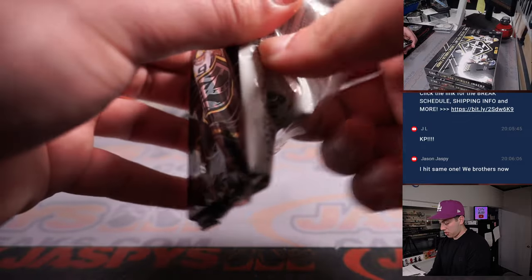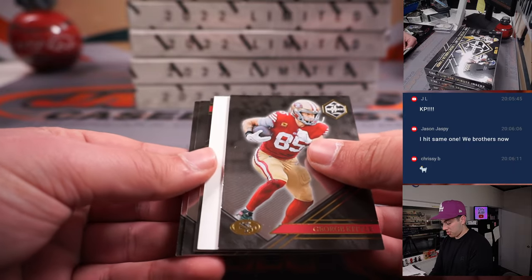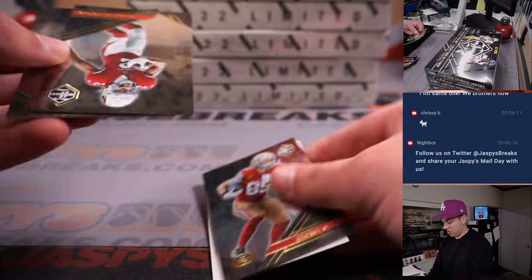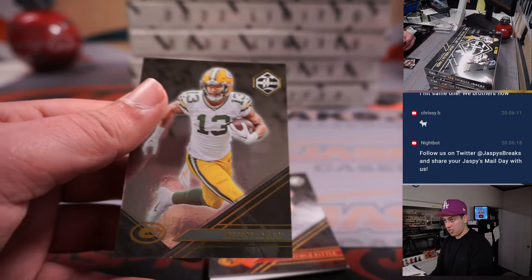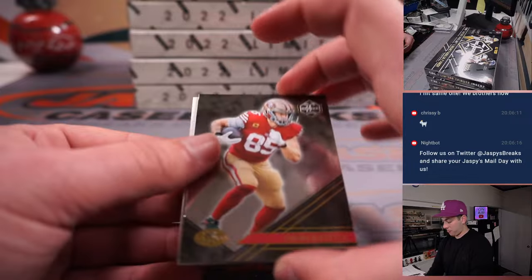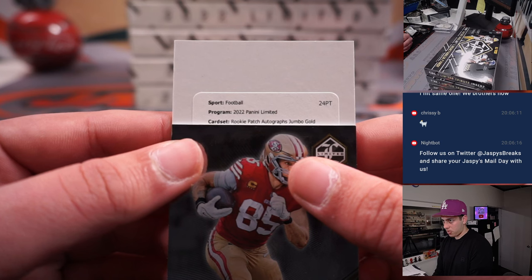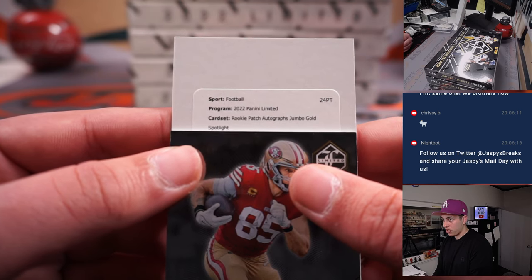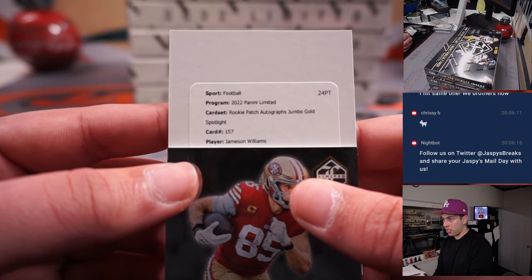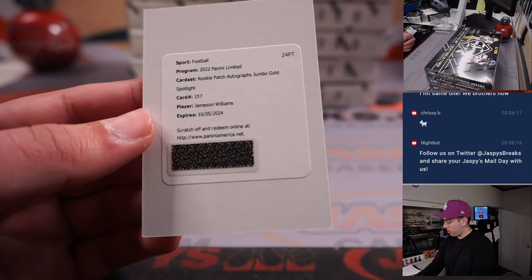Last pack of box two, and another redemption. Rookie Patch Autograph Jumbo Gold Spotlight number 157 — Jameson Williams. Wow, what a box!